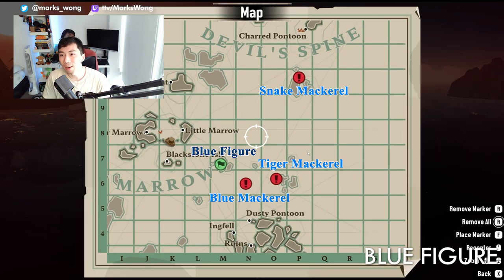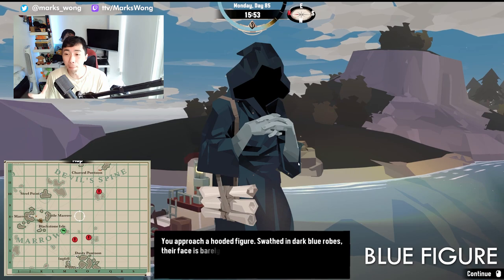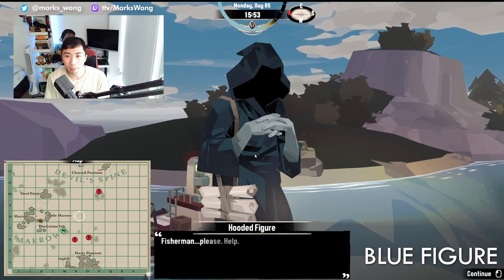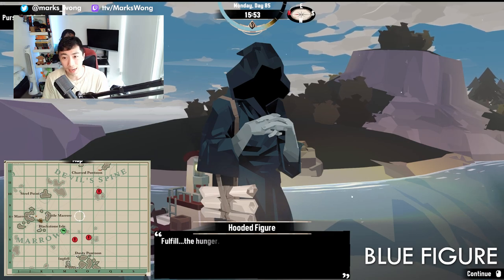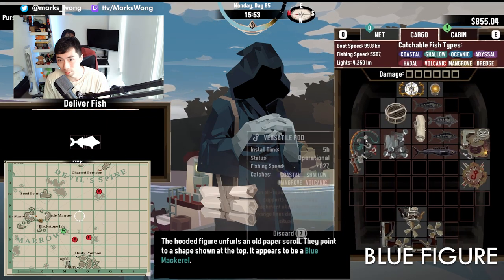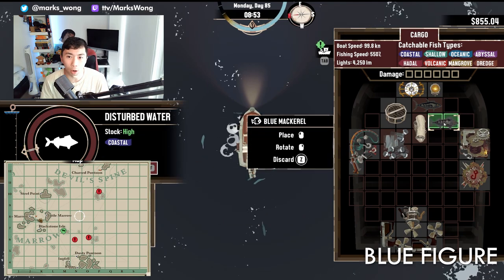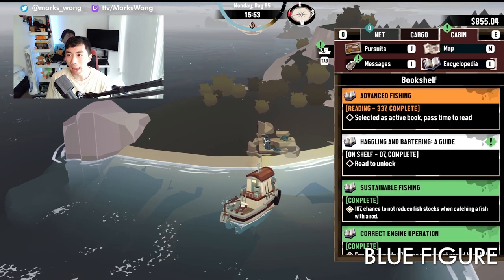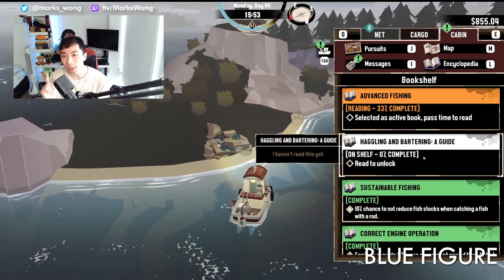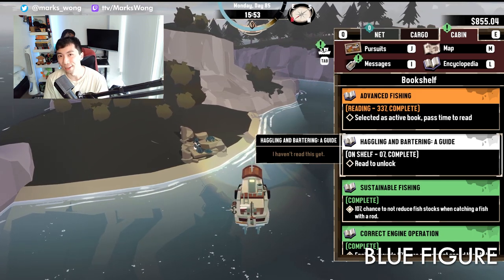The first one you might stumble upon — and ultimately mess up if you're like me and you don't know where to catch specific fish — is going to be the blue hooded figure hanging out pretty close to Little Marrow. You can see on the map where exactly to find them, and you're going to have to catch a blue mackerel, tiger mackerel, and snake mackerel to satisfy this grizzly customer. All of these fish can be caught with coastal rods, but the blue and tiger mackerel are only available during the daytime, so make sure to factor that in. Once you give the figure all he needs, you'll be rewarded with Haggling and Bartering, a guide which will increase your sell price by 5% and reduce all costs by 5% as well.